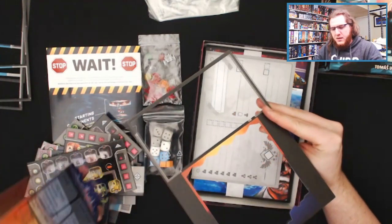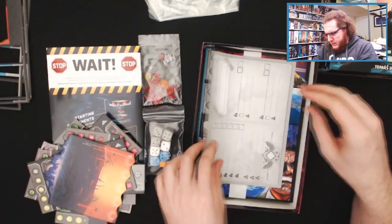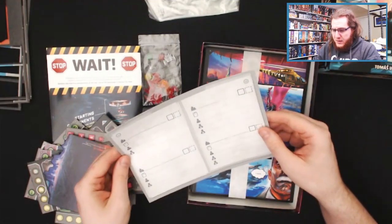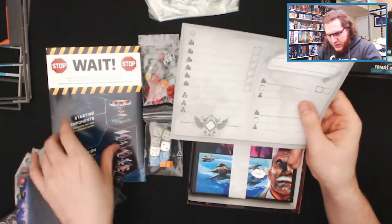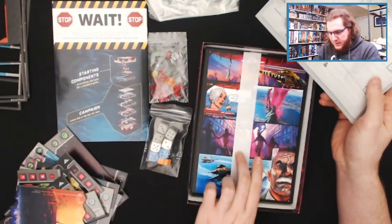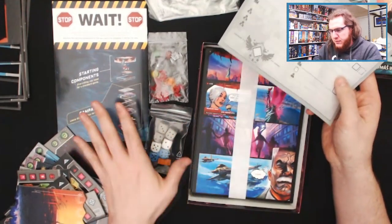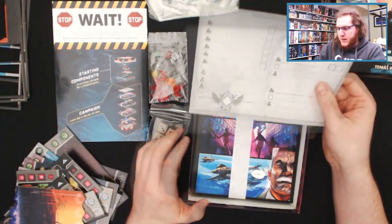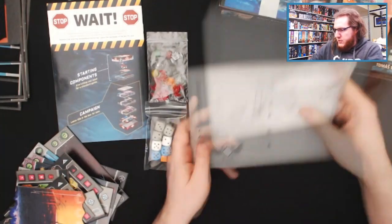Double-sided printing on some of these. We'll get into those components in a moment. There's also some kind of score sheet, potentially for campaign mode, which looks like the first component of the campaign stuff. It has a little sleeve around it so I don't want to get into that too much right now. I want to look at the base components and the rulebook first.